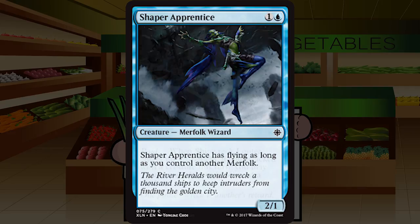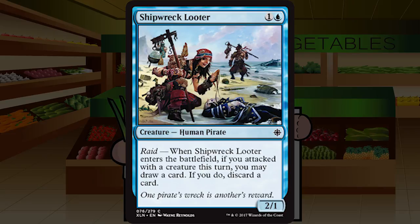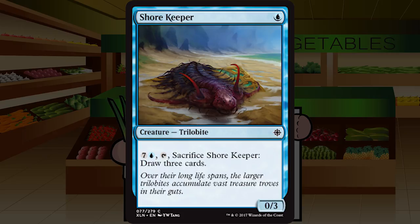Shipwreck Looter is one and a blue for a 2/1 human pirate at common with raid: when it enters the battlefield, if you attacked with a creature this turn, you may draw a card and if you do discard a card. A creature called Looter that only loots once feels bad. It's a piker you want to play later than turn two to get the trigger, but then you're left with a 2/1 on turn three or four and that's not great. Starting at C, but I think it'll be more like C-minus as the format matures.